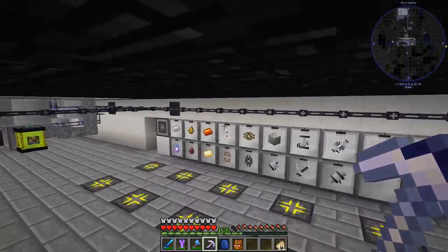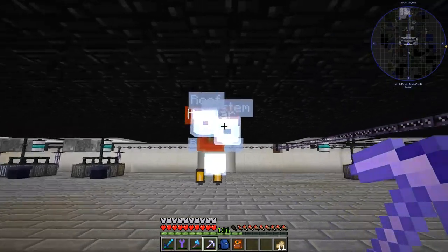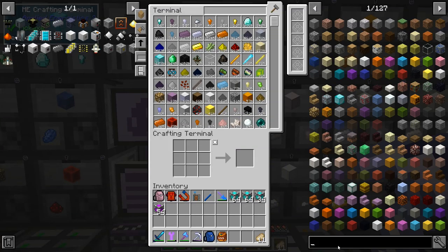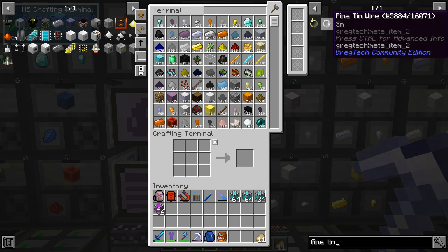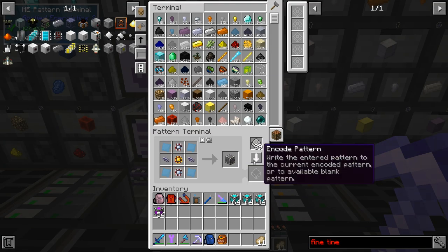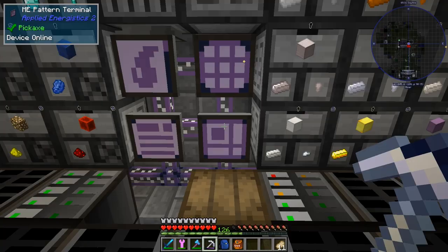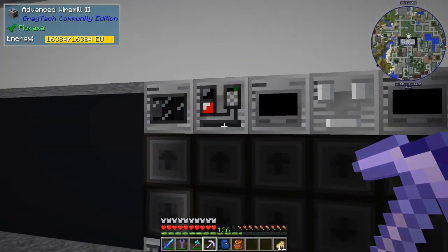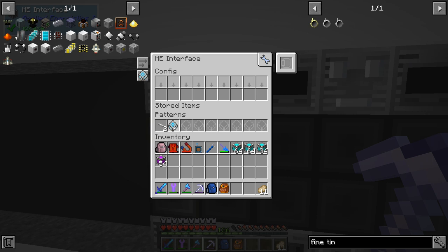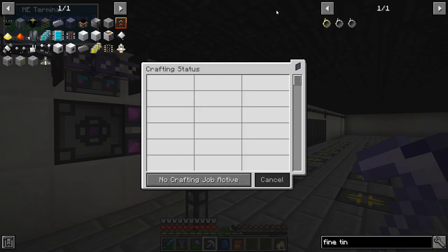I didn't know it was just like one craft. Let's grab it — it was fine tin wire. So that was the one. I believe we need to go that way — let's do out of this. I'm pretty sure we've got the craft for the wire already, so it's right here. If we put that there, this thing should start crafting again.